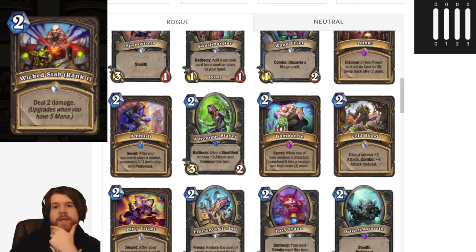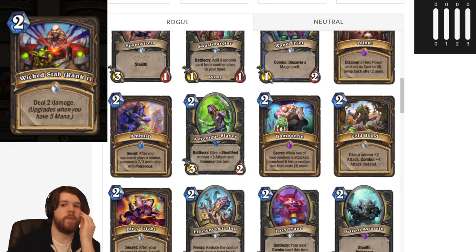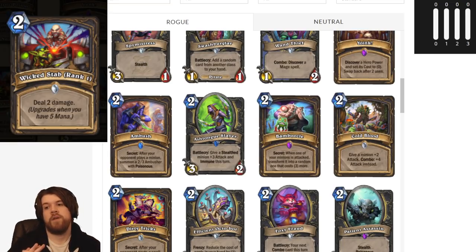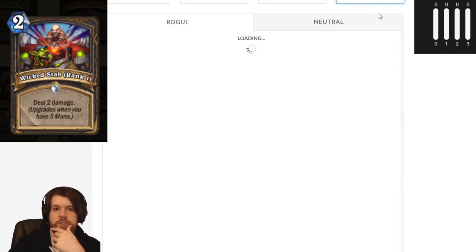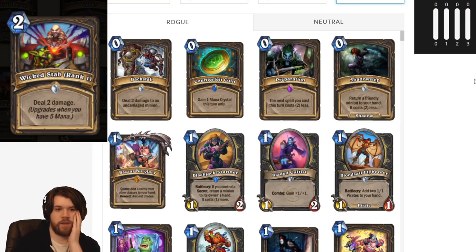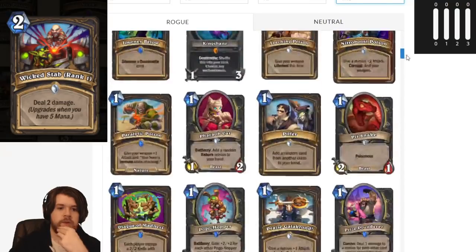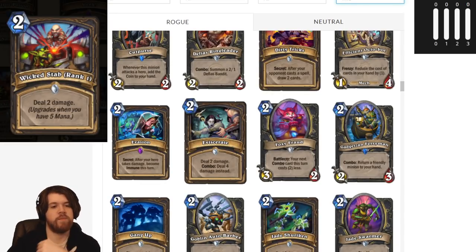Next up we have Rogue's Ranked Spell, Wicked Stab. It's 2 mana deal 2 damage, upgrades to rank 2 at 5 mana for 4 damage, and then rank 3 at 10 mana for 6 damage. So it goes 2-4-6, not 2-3-4. Because it goes 2-4-6, I think this card might be better than Eviscerate, which we are losing — Eviscerate is not in the core set. Obviously, the benefit of Eviscerate is that as early as turn 1 you can coin it out and deal 4 damage, which isn't uncommon for something like a Miracle Rogue where your turn 3 might be 1-drop into Eviscerate a minion.